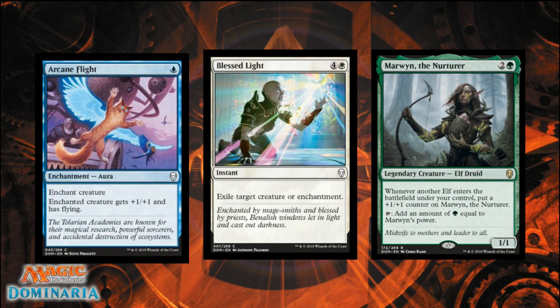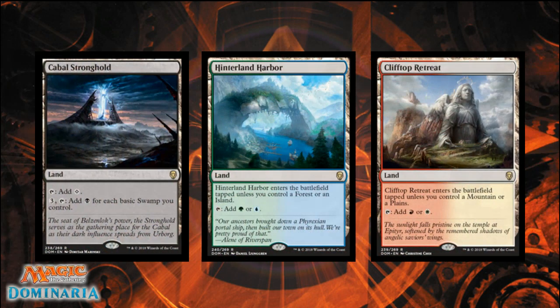This is similar to Gyre Sage, but strictly better since it triggers on any elf entering the battlefield. However, Marwyn is a 1/1 on turn three while the Sage was a 1/2 on turn two, so you're already a step behind. Graveyard shenanigans are a real thing, especially in black-green, so there are different ways to manipulate this. Gyre Sage was a bulk rare back in Return to Ravnica, and Marwyn will probably fall in the same suit — though commander elf decks are always looking for mana dorks. Next, we have the land cycles — one rare land is Cabal Stronghold.